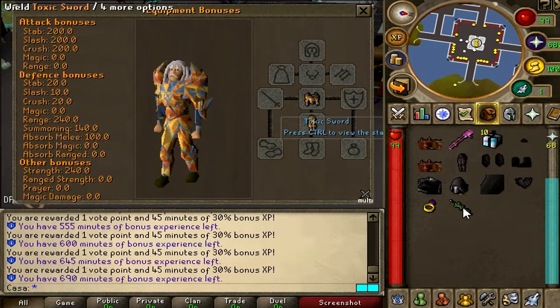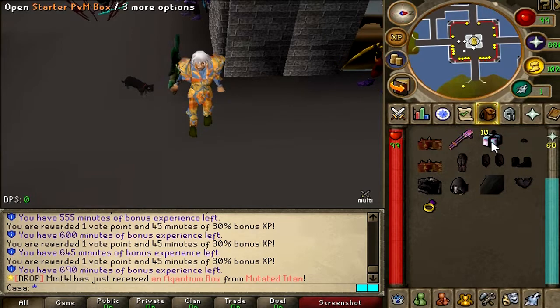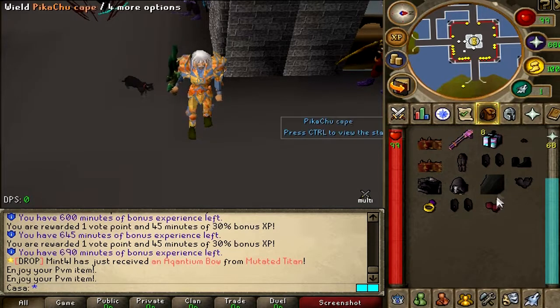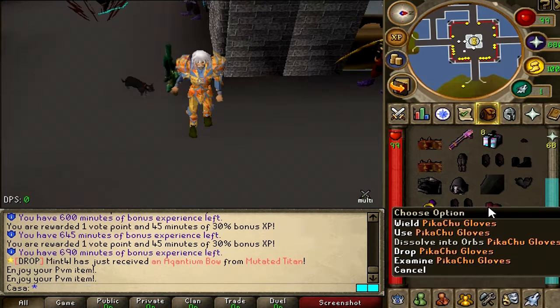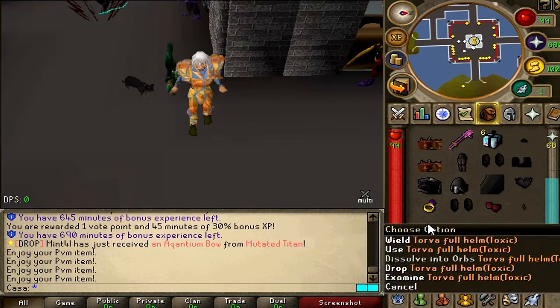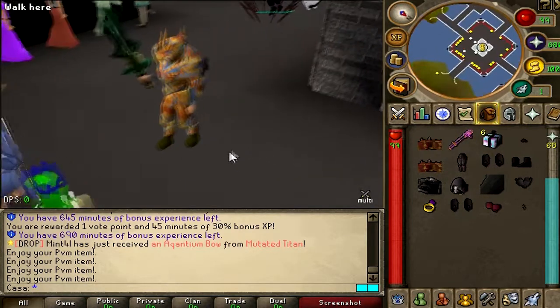Let's check the stats — pretty decent actually. Now it's time for these 10 starter PM boxes. Beginner dragon boots. Pikachu gloves — let's go! I didn't have that, that's unique, that's my current best-in-slot gloves, beautiful. Timo necklace. Torva full helm Toxic — let's go! Full set completed. What the hell!